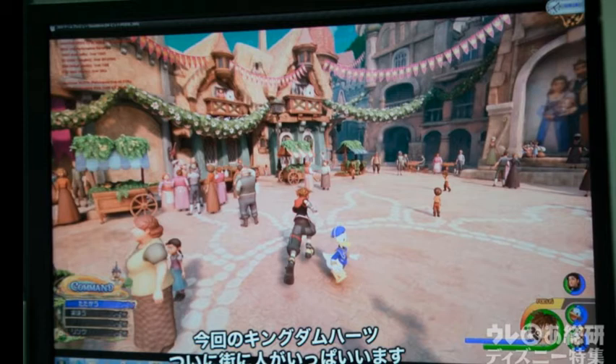In Kingdom Hearts 1 and 2, the worlds were pretty barren. They were still fun and awesome, and we all loved playing them, but that is something that is very true — the worlds were pretty barren. Except for maybe the main characters, like Hercules, Meg, and Hades — they were the only people you'd run into at Olympus. But now that Kingdom Hearts is on the PS4, they're getting huge worlds filled with tons of people to talk to, and it's very cool.